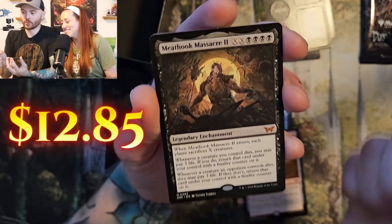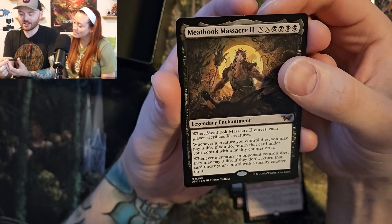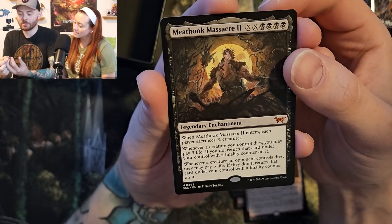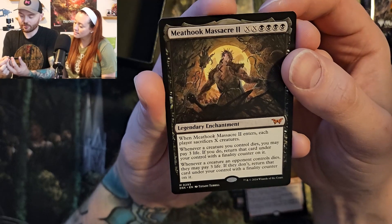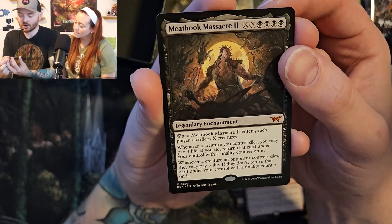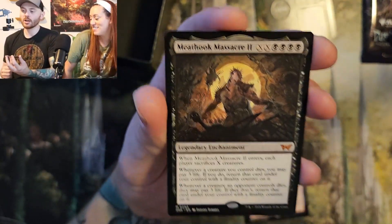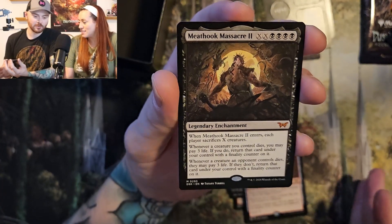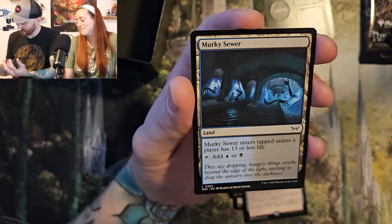Yes, we've got the Meat Hook Massacre 2 — starts Friday everywhere, rated R. When Meat Hook Massacre 2 enters, each player sacrifices X creatures. Whenever a creature you control dies, you may pay three life — if you do, return that card under your control with a finality counter on it. Whenever a creature an opponent controls dies, they may pay three life — if they don't, return that card under your control with a finality counter on it. That's a big boy. We're just making everybody's creatures enter my field as part of the Meat Hook Massacre cinematic universe. That's one of the best hits of the set.